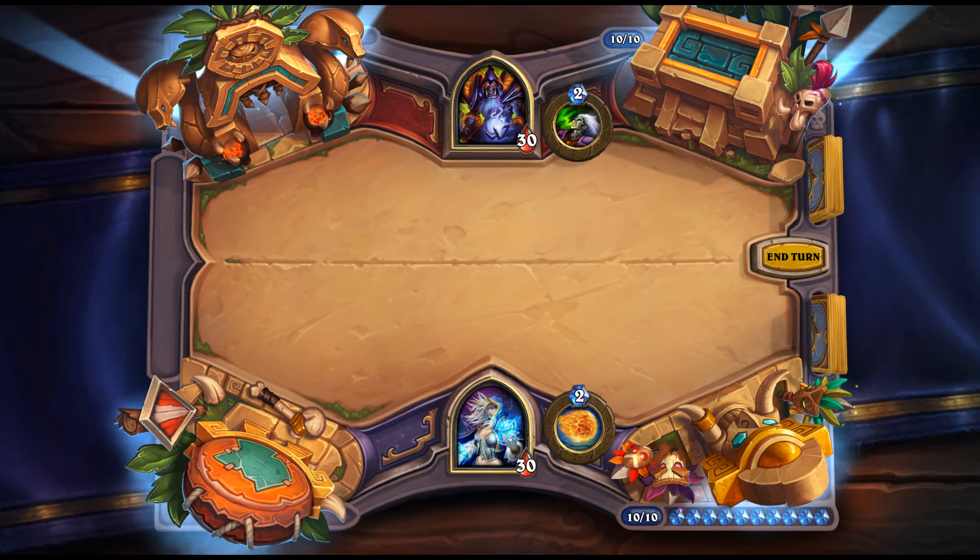Bloodclaw: 1 mana, 2/2 weapon for Paladin. Battlecry: deal 5 damage to your hero. Possibly the heal-synergy Paladin, or possibly an aggressive Paladin. Chidi Angle Biter: 2 mana, 2/1, Lifesteal and Battlecry: deal 1 damage. The Lifesteal applies to the Battlecry too, but it's still not a great card. Maybe fine in Arena as a two-drop.